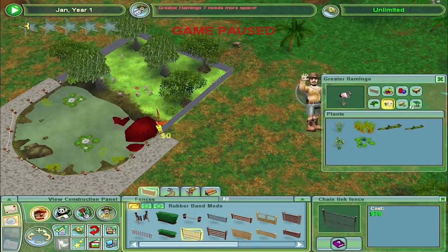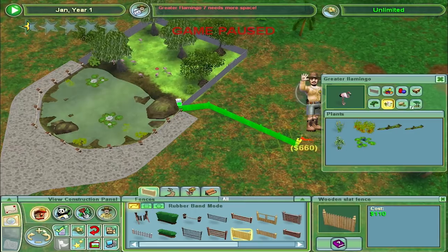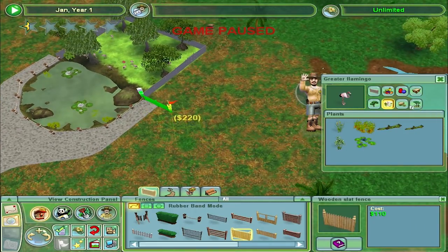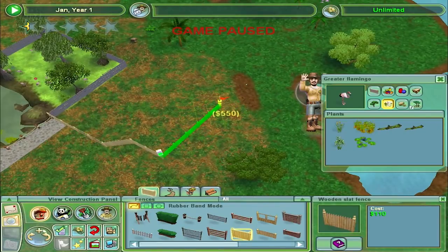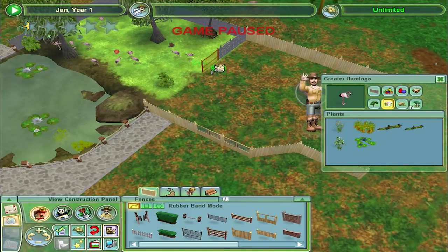Let's come in with this wooden slat fence — a bit nicer to look at. We'll come in here, then do windowed slatted fence for a couple so people can see in, and then out this way. We've got a weird curve there but I kind of like it. Oh — that's got rid of the whole tree. Whoops.